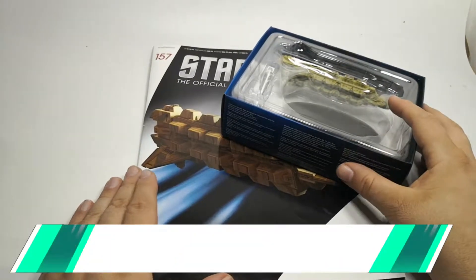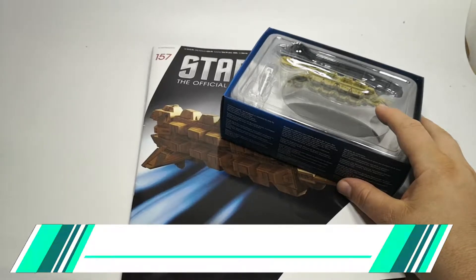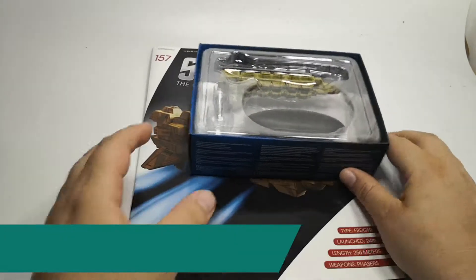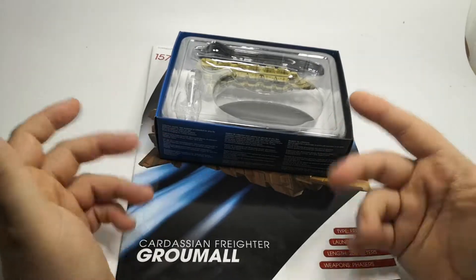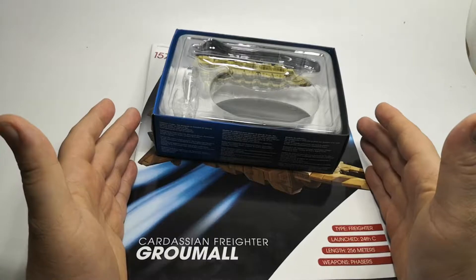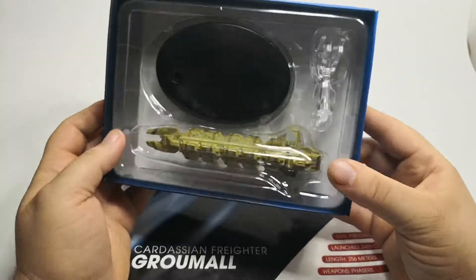Hello and welcome to the Nexus for issue 157. I've finally got it — it's the Klingon Freighter Gullamar. Some of these I can get straight away but others I have difficulty saying. It's a Klingon Freighter which is really nice.